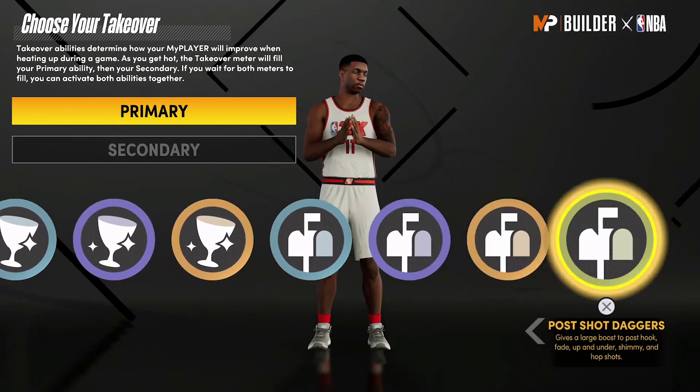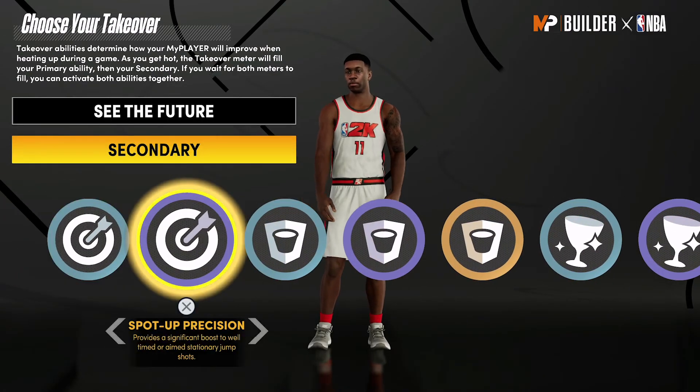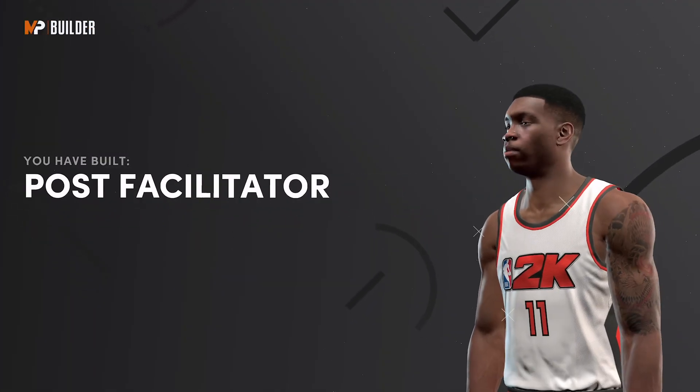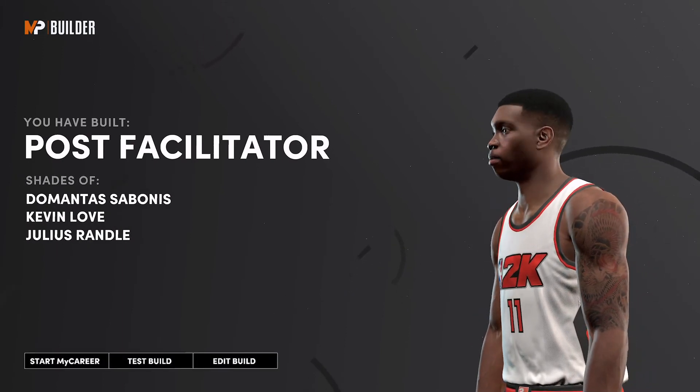For the takeover, the primary I would go with is See the Future, and as the secondary I would go with Spot Precision. The build is complete — you have built a post facilitator with shades of Domantas Sabonis, Kevin Love, and Julius Randle.